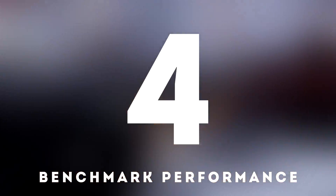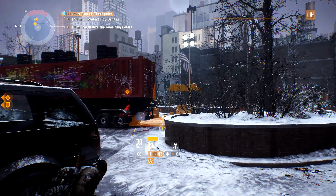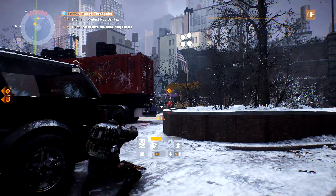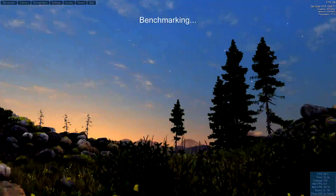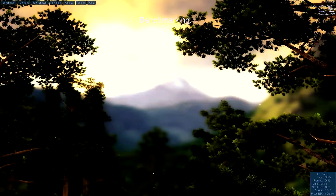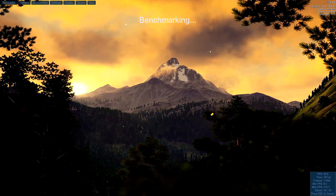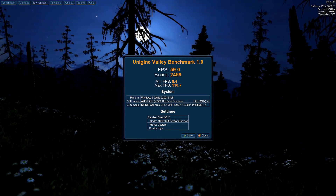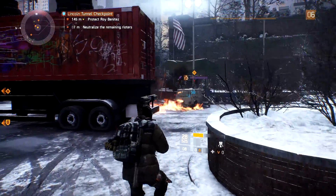Tip number 4: benchmark performance. This means you should download a benchmark software to test out the performance of your computer. A benchmark software I would recommend is the Valley Benchmark. There are other benchmark softwares out there which I'll leave links for below. Using benchmark software is pretty useful when you want to see how much of a performance gain you got from overclocking — you would first benchmark your PC without any overclocking and then benchmark it once it's overclocked.